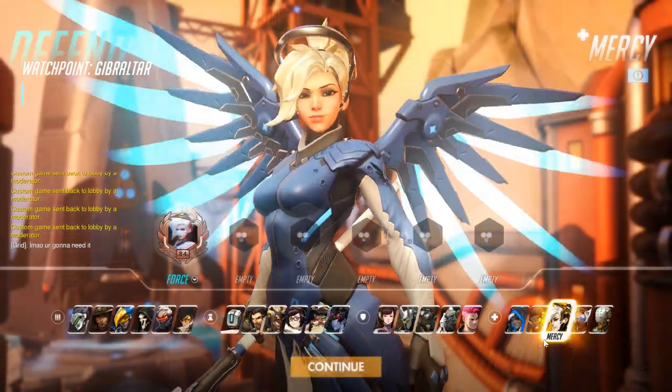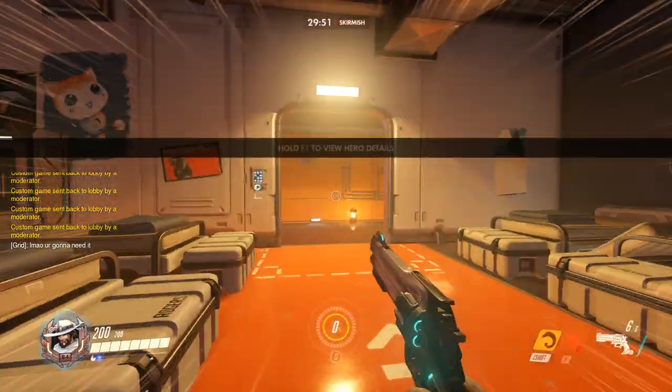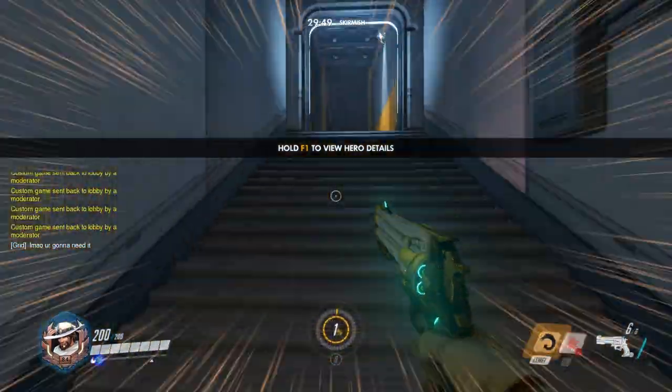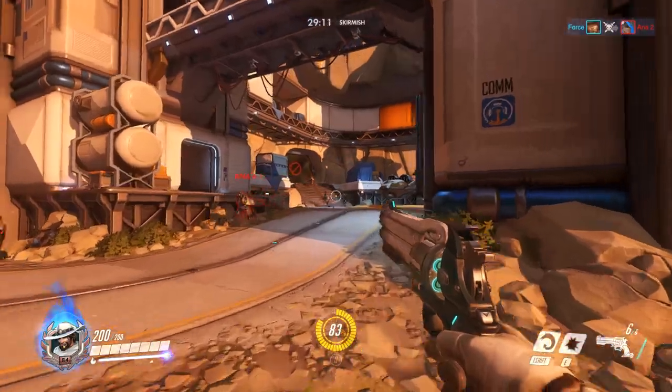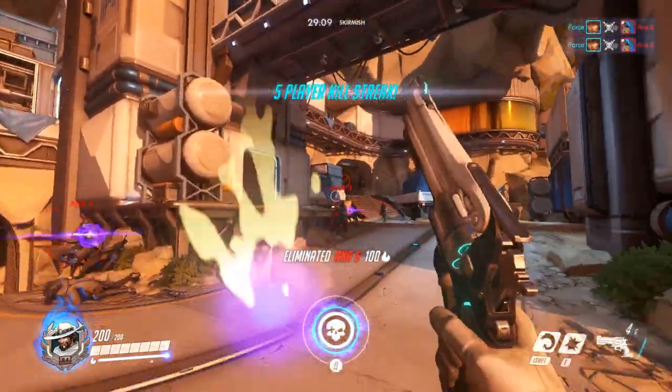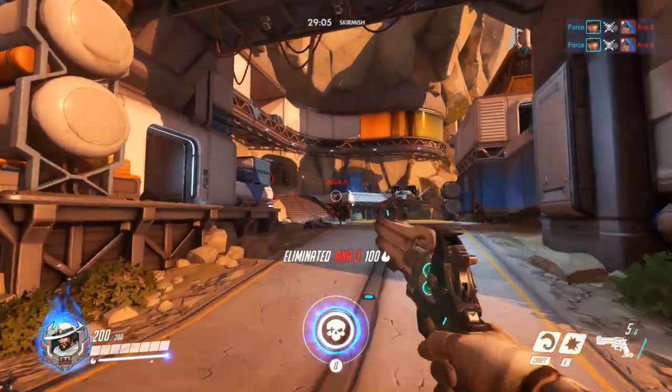When you hop into the game, pick whatever hero you want — I'm practicing on McCree, but any hero that can get headshots works, one you just want to improve with. Then head out towards the enemy spawn. Every time you kill an Ana a new one will spawn back, and you can do this multiple ways: try killing them one at a time, or try killing them as a group so they're all overwhelming you.